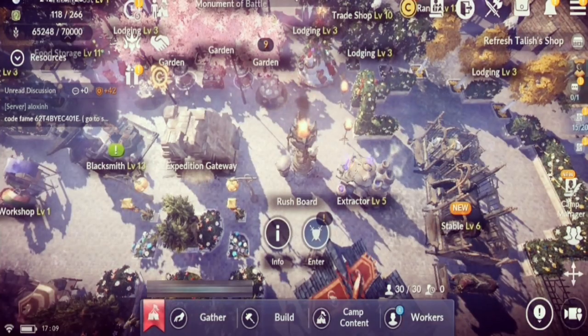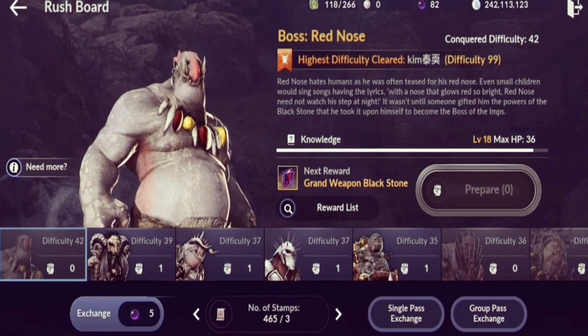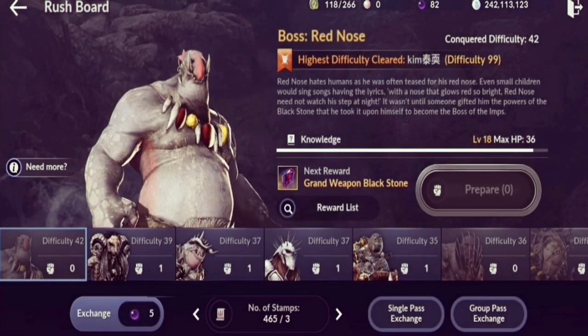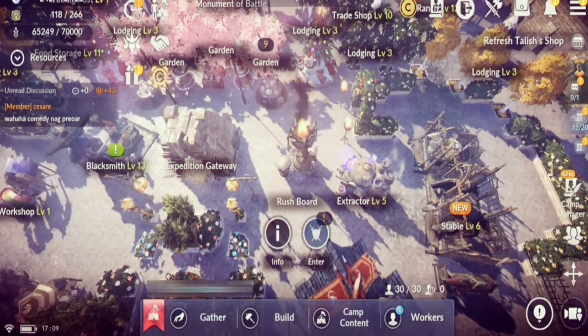The Rush Board is all about boss rushes. Much like ancient ruins, you can get a lot of XP, a lot of silver, and rewards per difficulty cleared.